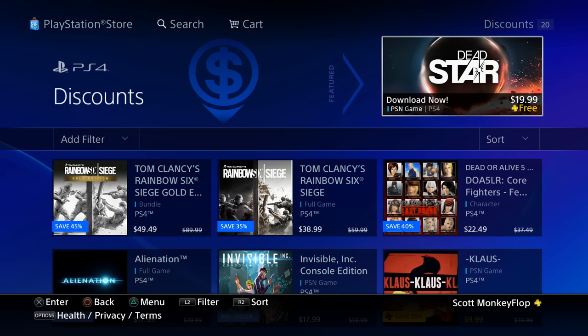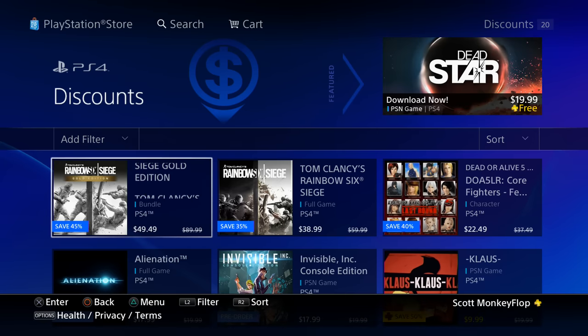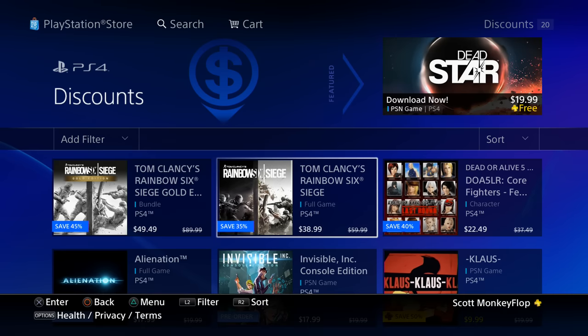I was going to click on the Rainbow Six section, but it would be pointless because there are only two games available. That is Rainbow Six Siege the Gold Edition for $49.49 — forty-five percent off — and then we get the full game by itself with no extra add-ons for $38.99.